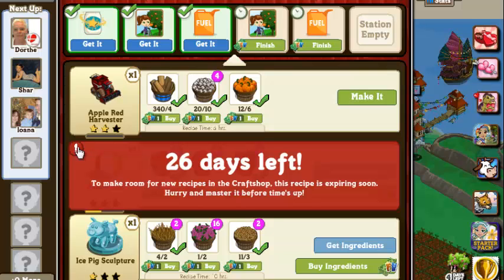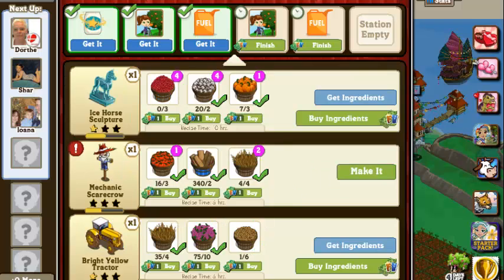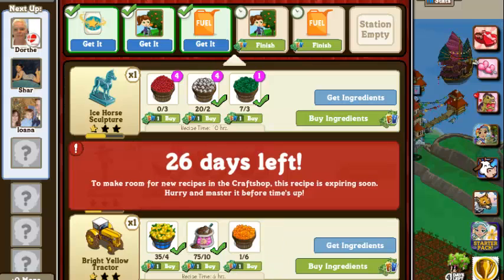The easiest way to check it is to go to your craft shop and hover your cursor over the exclamation point — it'll tell you how many days are left. I'm assuming this countdown will be here until it counts down to zero. Beach ball — not really any reason to ever have those. It had to be the dumbest crafting item ever, but people would do it just to master it. If you're looking to master these items and get your scarecrow decoration, it's also gone in 26 days.